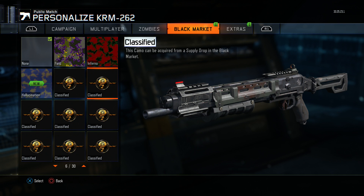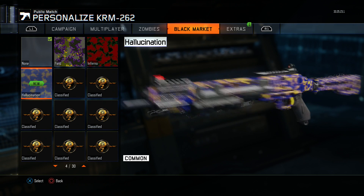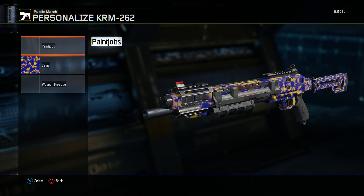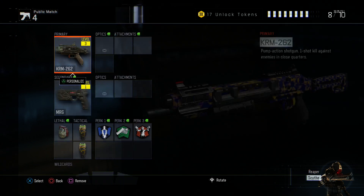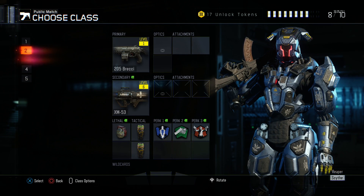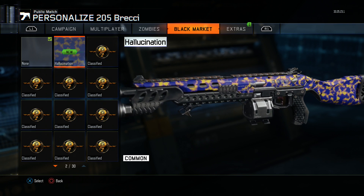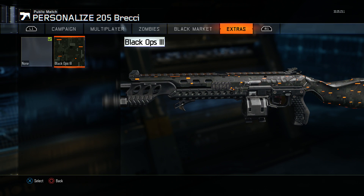Look at these items I got from the black market — that looks really cool! I'm going to start using that, it looks sick. We also got this other camo. Look at that camo — that is crazy. And we got Black Ops 3 branding on it.